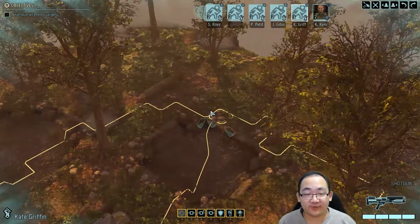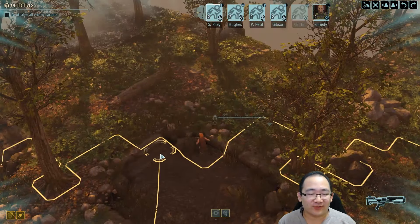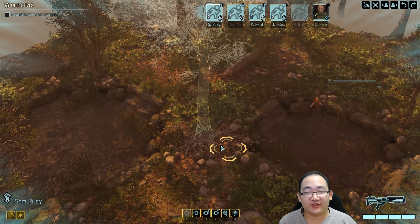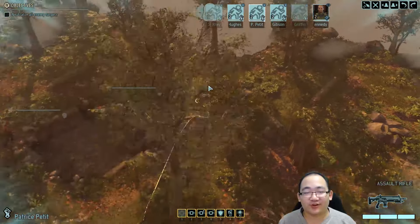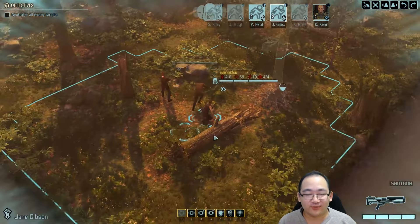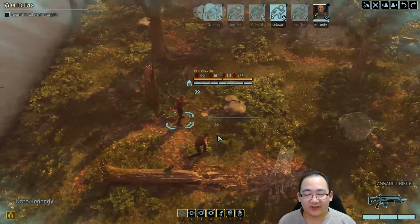It looks like we're on top of a platform, which means we could probably dash forward. Even though we don't really need to and it's probably not the safest thing to do, we actually can because we can kind of just see beyond us, and we know we're not really going to get any trouble while we're up here, unless there's actually another mob up there with us, so we can kind of just scoot ahead as needed.